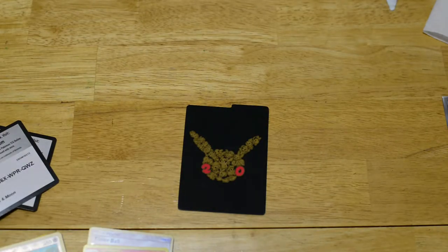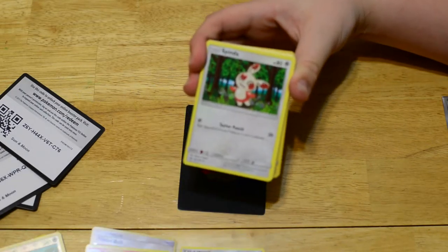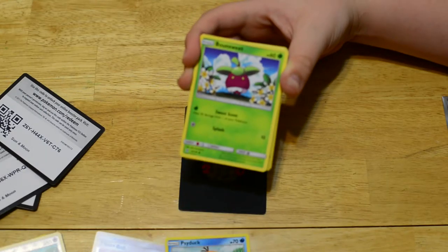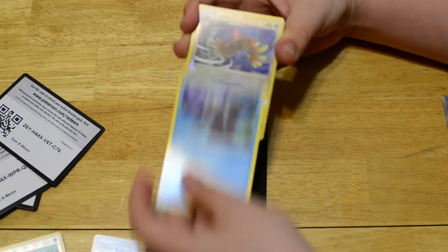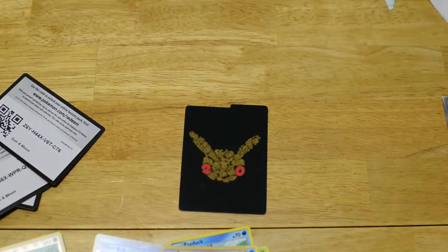Let's get into the third pack. Here is the code. And let's do the card trick — four from the back. We have Potion, Spinarak, Steenee, Fairy Energy, Psyduck, Bounsweet, Litleo, Dratini, Wingull, Fearow Reverse Holo, and a Stoutland Non-Holo Rare. Let's get into our fourth pack, which means we're at the halfway mark.